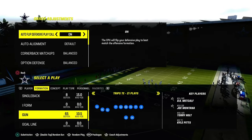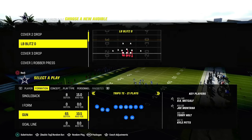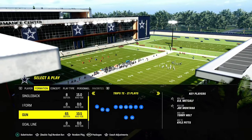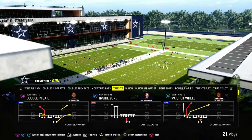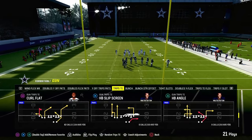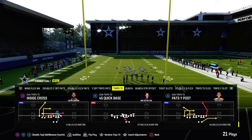If you want to get my entire Trips-In offensive e-book, just join the Patreon. That's where you get access to everything — all of our e-books, updates, and all of our schemes. Just dropped some really cool defensive updates in there yesterday. So if you're not a Patreon member yet, join it for just $10. It'll get you access to all of my offensive and defensive e-books as well as all of the updates, and we're going to be dropping a ton of updates over the next couple of days.